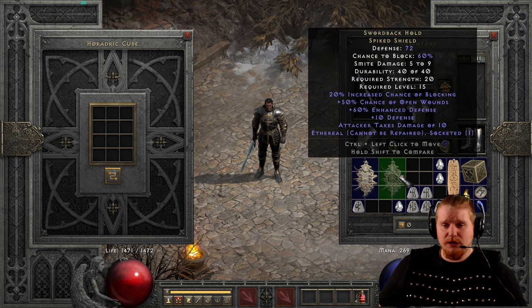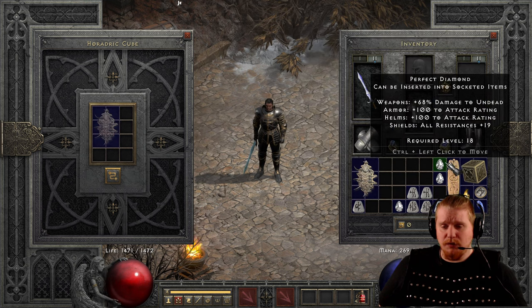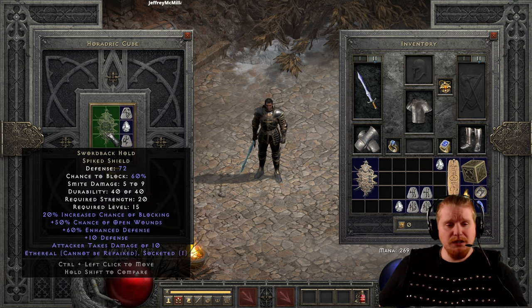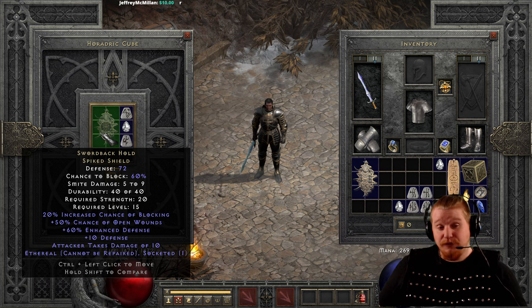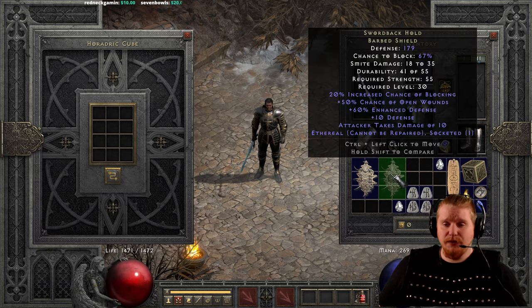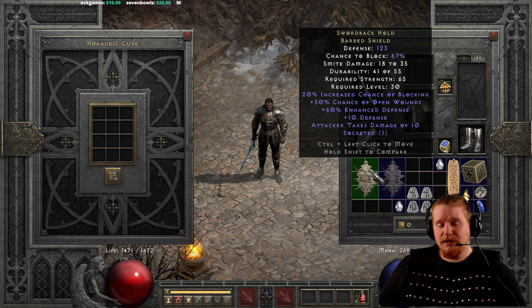We also have the Swordback Hold ethereal version, which can be upgraded with a Shael, a Tal, and a perfect diamond. That goes from 72 defense, 60% chance to block, 40 durability, 20 strength, level 15 — to 179 defense, 67% chance to block, 18 to 35 smite damage, 55 durability, 55 strength requirement, and level 30. As you can see, it does not go above the level 30 requirement, which makes this an excellent low-level dueler Paladin shield.